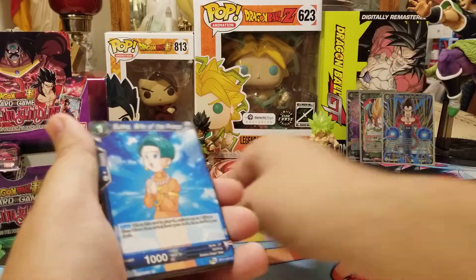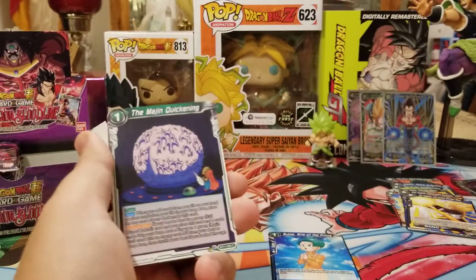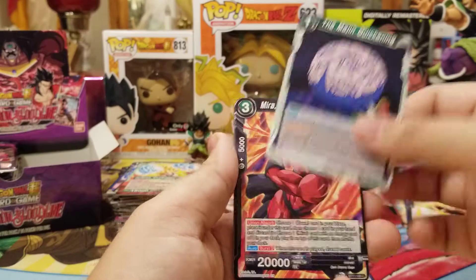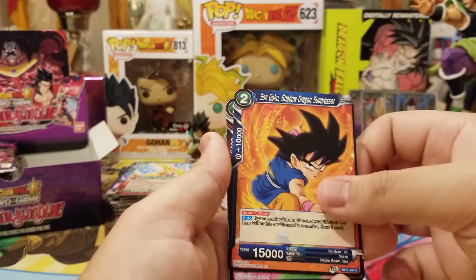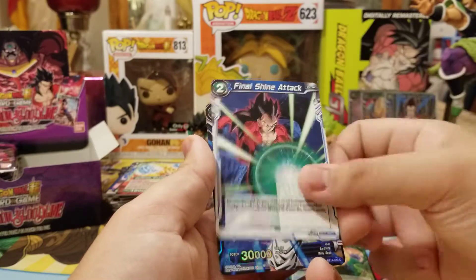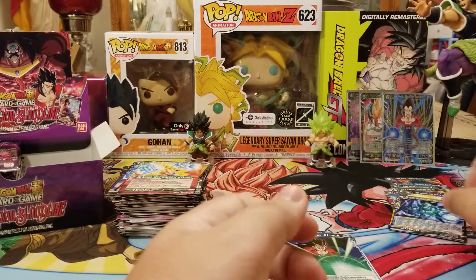Bulma, Seven Star, The Quickening, the Majin Quickening, Mira, Yamcha, Shinshin, Goku, Paragus, Baby, Final Shine, Oob foil, and Aishinron the Diabolic.